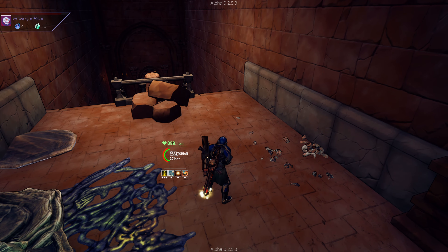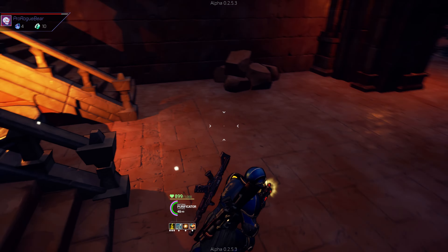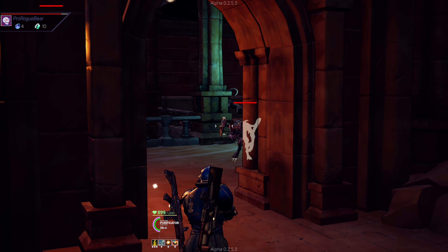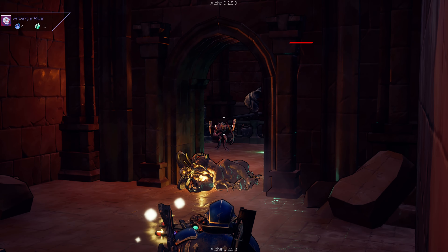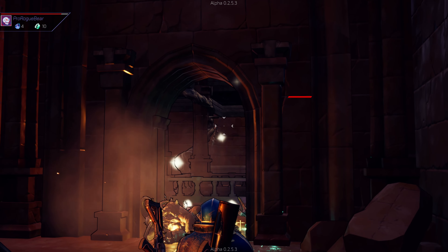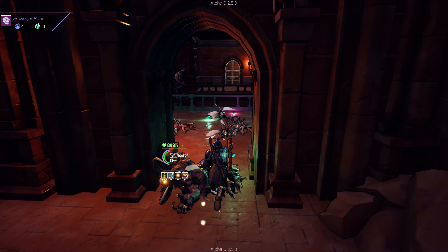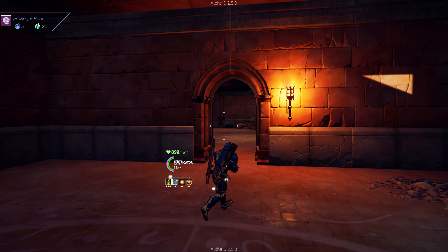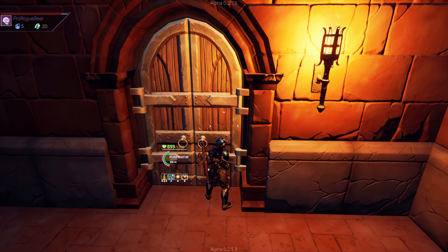We can loot the body. Purificator. Oh, and we can actually switch between them so we can have the Purificator as well. Pretty strong - like a sniper almost. Slower, but we can make it work. And this is more my kind of style anyway - having the fast one if I need to, but staying back.